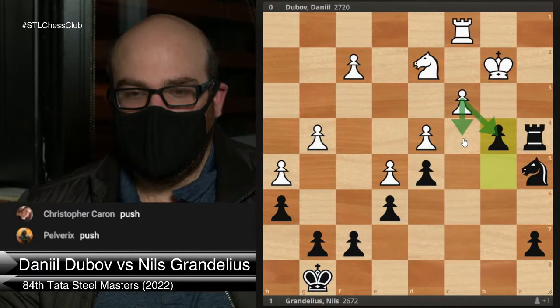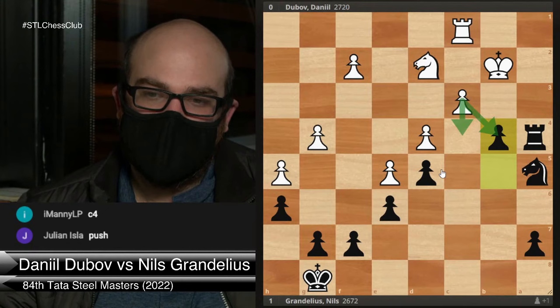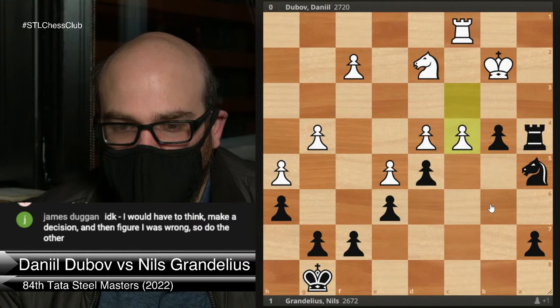I'm seeing some pushes — c4. Well, you guys have better in-game instincts than Dubov in this instance. Dubov took on b4, which I believe is a big mistake. c4, and the game still is immensely complicated. Black does have a very, very nice idea here — I wanted to show it.